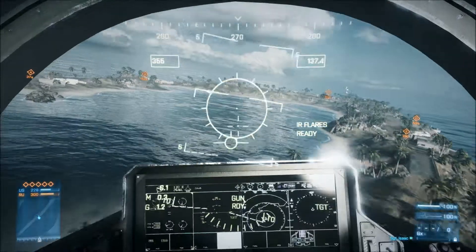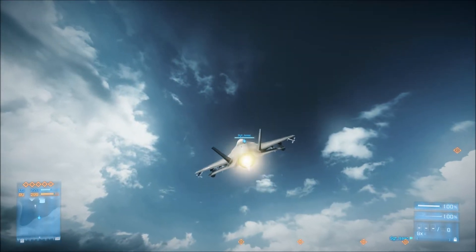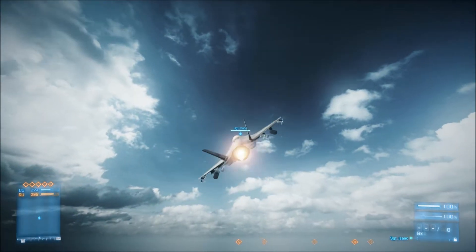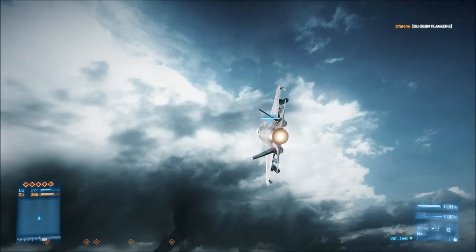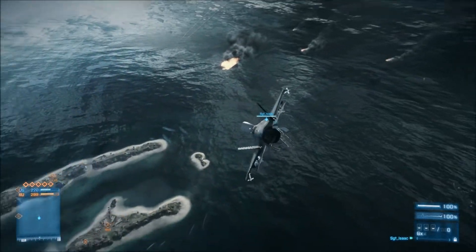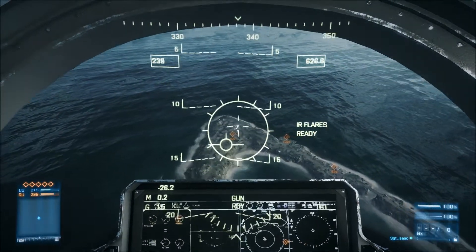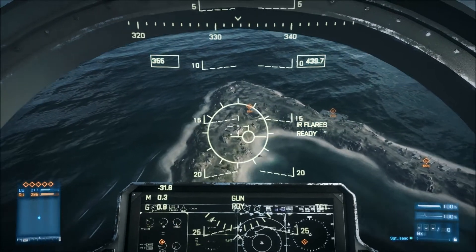If you're attacking vehicles on the ground, you want to fire away from them first and get nice and high, holding shift so you can get up to a high altitude faster. Then do a tight turn by holding S and pulling backwards. Then you just want to line them up and shoot them down. Just aim at wherever they are and spray them down.